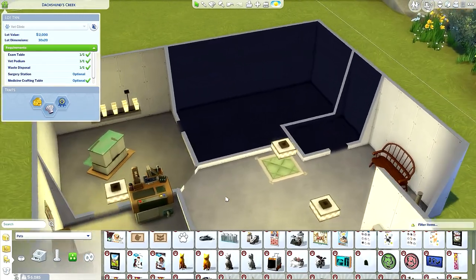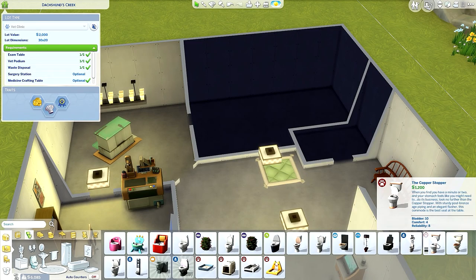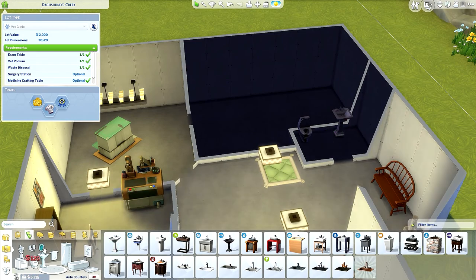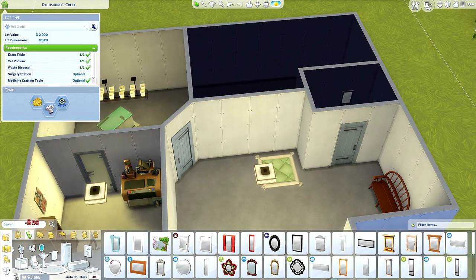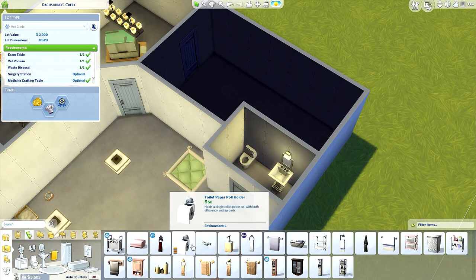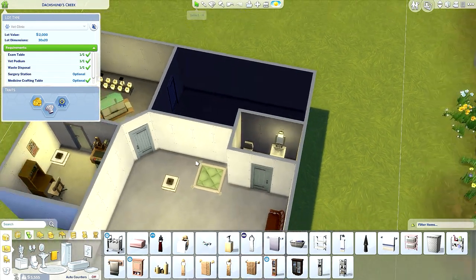Next up is the bathroom. I just need one toilet — there's one that comes with the pack, 1,200 simoleons with bladder 10, comfort 4, reliability 8. How about the cheap one? Bladder 10, reliability 3, uncomfortable — we'll go with that, we're fine. And then a cheap sink, same thing with the mirror. And I'm going to need a light — just this one right here. And of course the toilet paper — done.